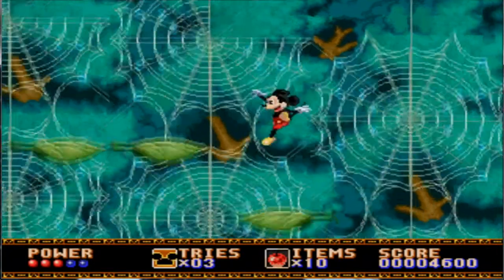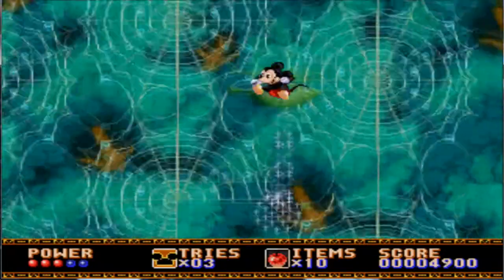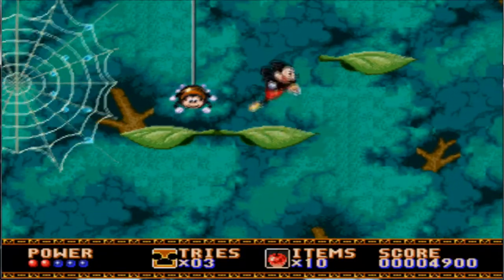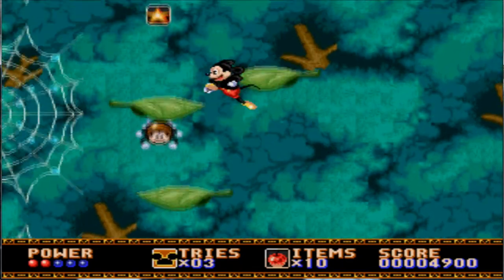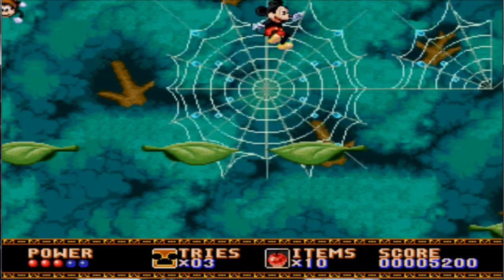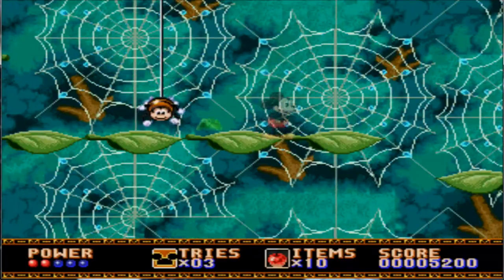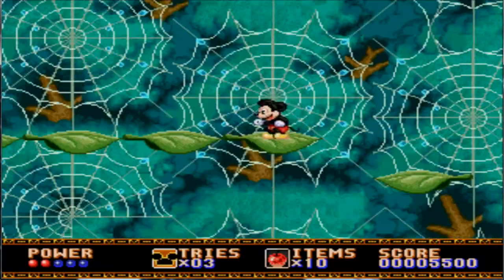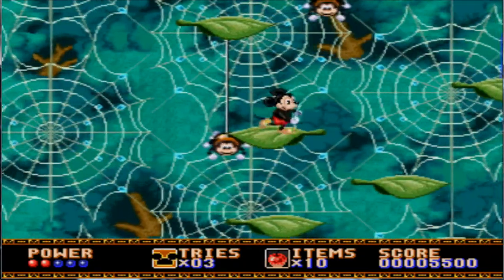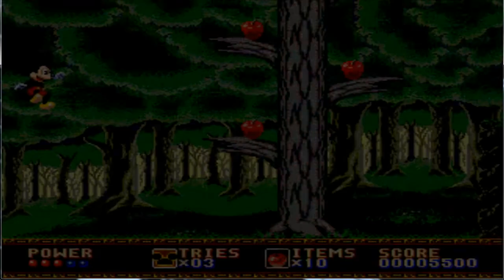Now we're in the spider web section. Child spiders do come down — some of these leaves do move, yep there's one of them. I really shouldn't have done that. Ow, careful, it's a bottomless pit down there. There's a good star. You can defeat the spiders but don't want to fall down. There's a star down there but I've never been one to grab that. There's the exit and boom, back into the forest.